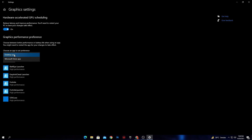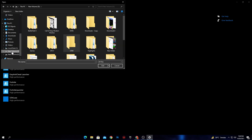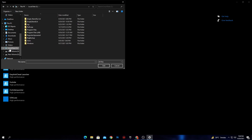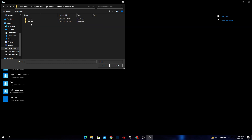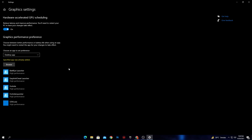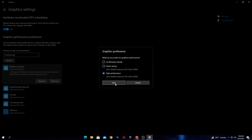In the 'Choose an app to set preference' section, select 'Desktop apps' from the dropdown and click Browse. Select the game you play — for example, for Fortnite, navigate to: C drive > Program Files > Epic Games > Fortnite > FortniteGames > Binaries > Win64, and select the launcher files one by one. Add them to the Graphics Settings list and set each to 'High Performance' to give your game maximum GPU performance.